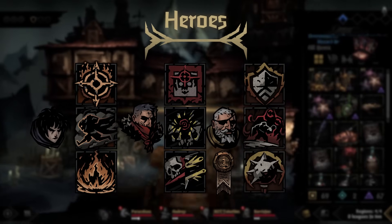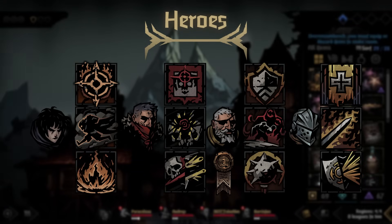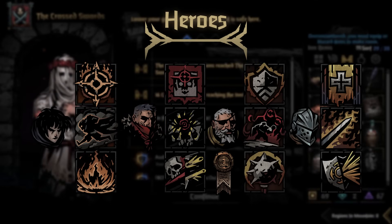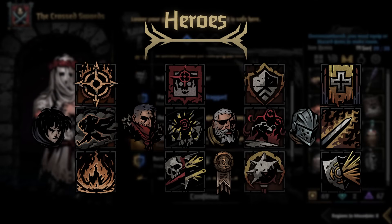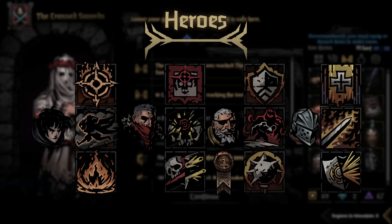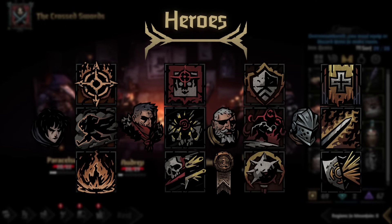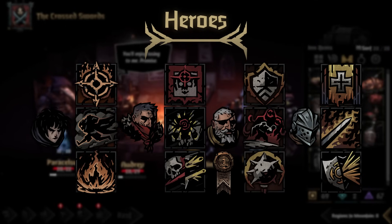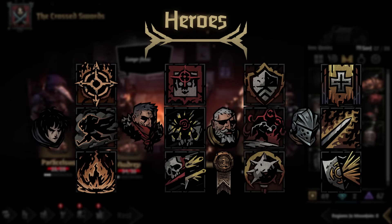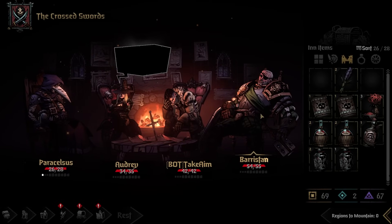For those with the Binding Blade DLC, Crusader is a solid pick. He's healthy, can stress heal, can guard on one of his paths, has regeneration, and has solid damage options from any rank — Holy Lance from the back, Smite up front. He pairs very well with Runaway and has synergies depending on his path.